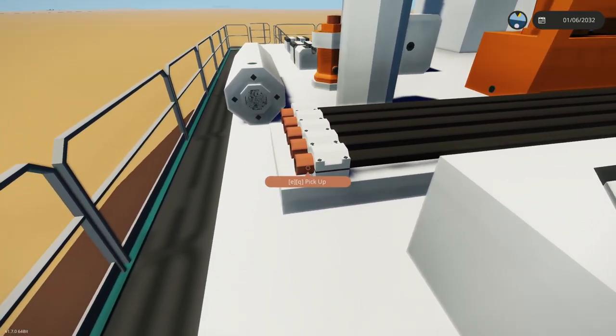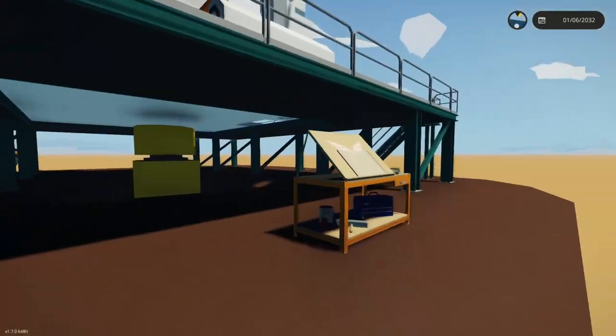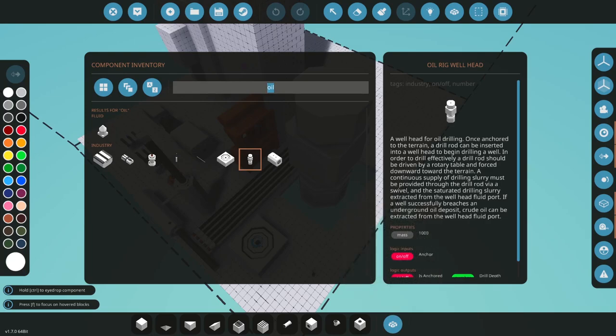This one is the rotary table, which makes the rod spin, forcing it to rotate. We have to apply both a spin and a downward force on the rod. The wellhead description says: once anchored, a drill rod can be inserted into a wellhead to begin drilling. To drill effectively, a drill rod should be driven by a rotary table and forced downward — forced downward with the clamp and spun using the rotary table, so it has to have both those actions.